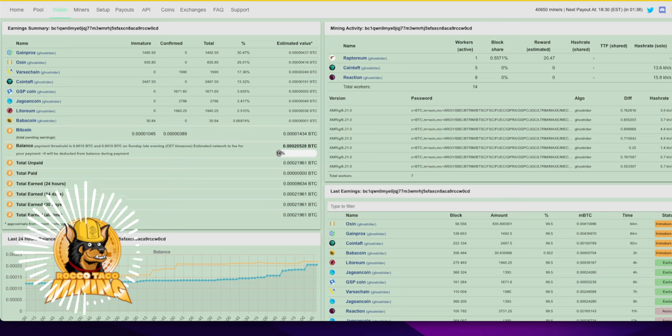With solo mining, you set your rigs up hoping to get an entire block rewarded to you, and you get all the profits — you don't share. The problem is you may not get any blocks, and you're burning electricity and walking away with nothing. So is it worth the effort? Is NiceHash really all that great? Is solo mining where it's at? Is Ghost Rider a better algorithm?